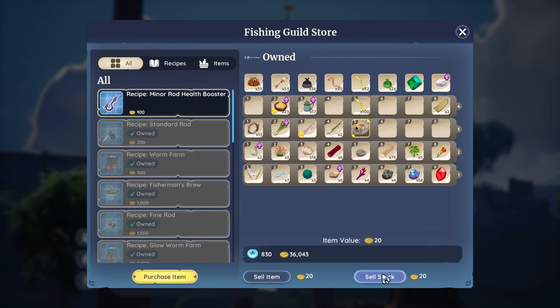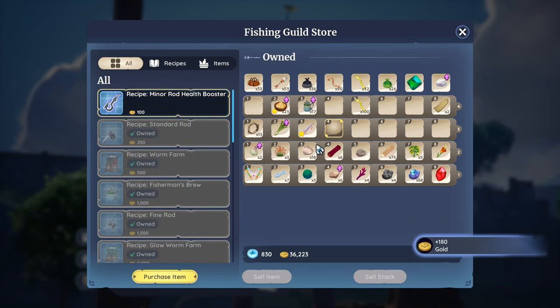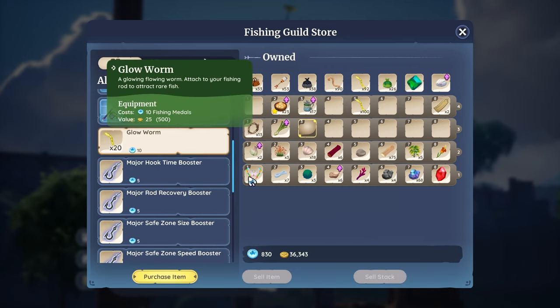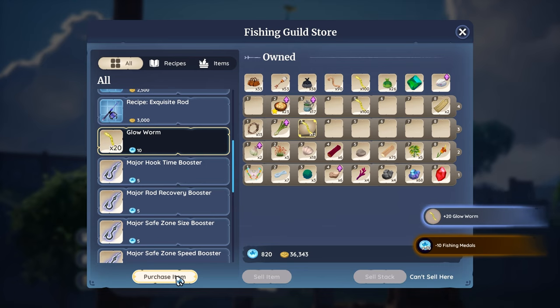Just fish, sell, repeat. You can even buy glowworms with fishing medallions after you reach level 10, so you literally never have to leave.